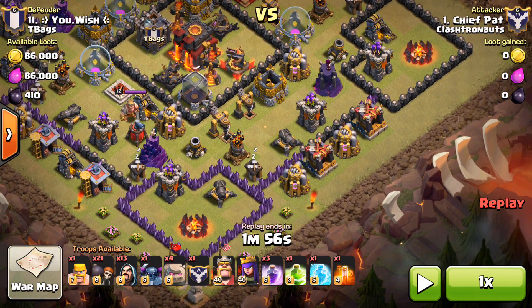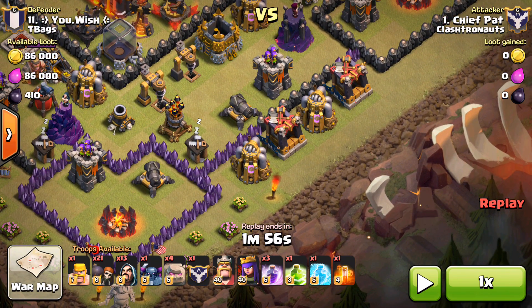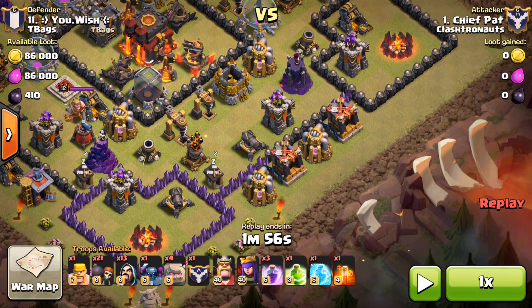And one more thing — I did this raid at the airport after taking some pills that would help me relax on the airplane and hopefully be able to fall asleep. So that's not a good combination: at an airport, in a rush, taking some sleeping pills, and trying to do a war raid where I'm doing a strategy I've never used before. I'm just going to walk you guys through what happened.